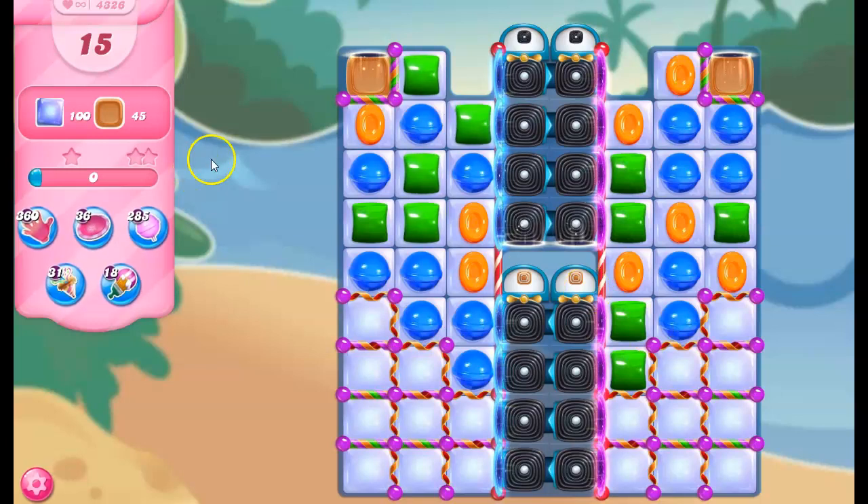Hi friends, this is Susie, your gaming guru, here to help you solve the puzzle of level 4326 in Candy Crush Saga, where we have 15 moves to clear out 100 jelly and 45 toffee.